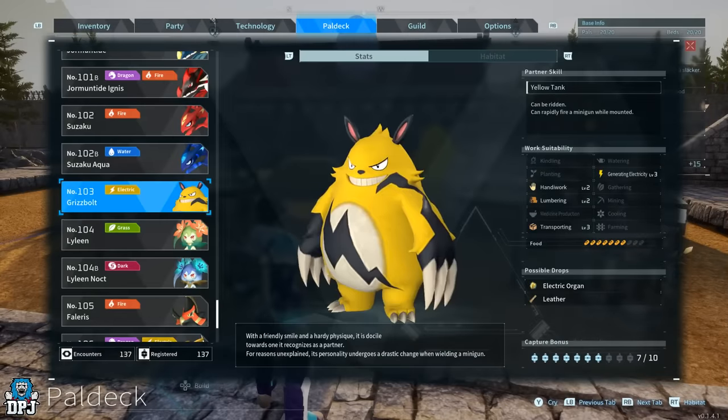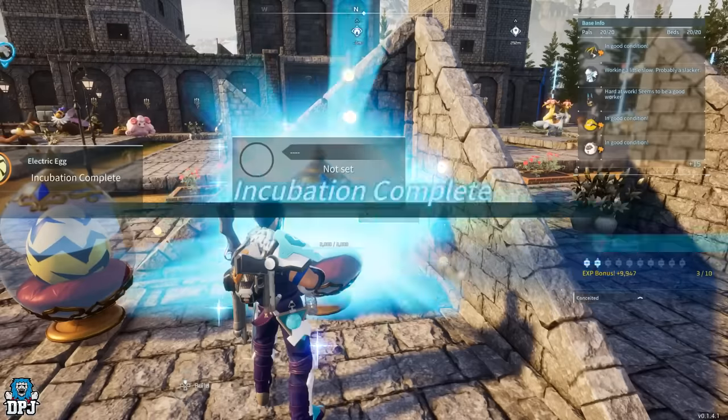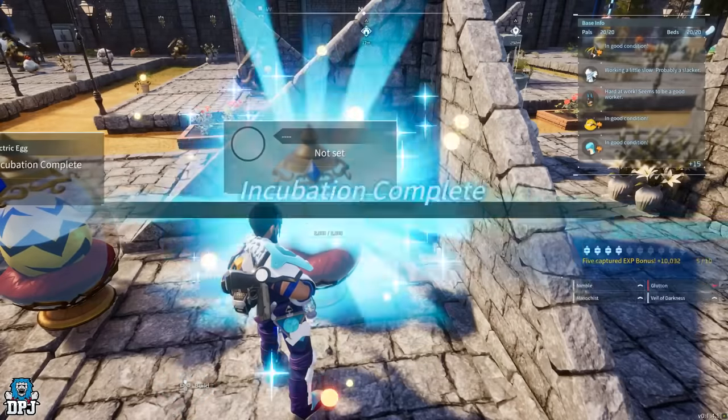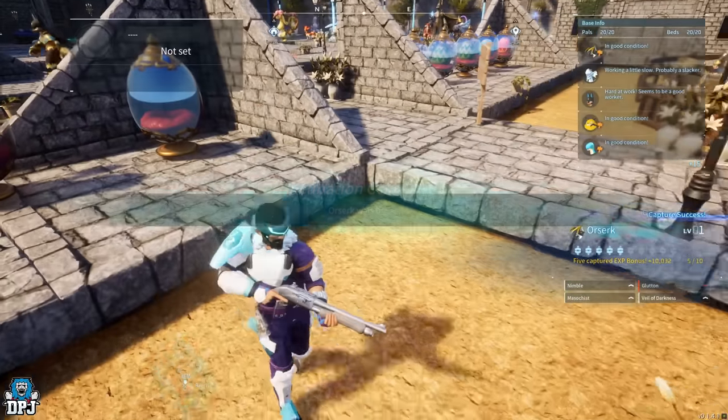So how are we going to start? First, breed the Grisbolt and the Lamball — this will give you a Kitsen, which is very important. Next, breed the Grisbolt and the Relaxorus — this will give you an Orzerk, one of the best, if not the best, electricity pal in the game. So Orzerk is important too.